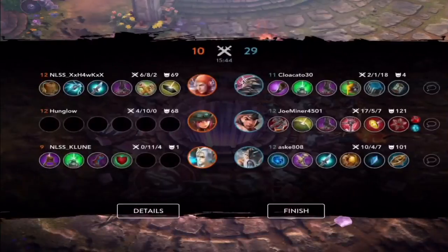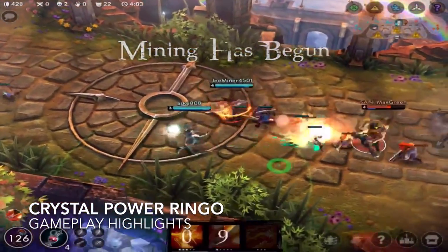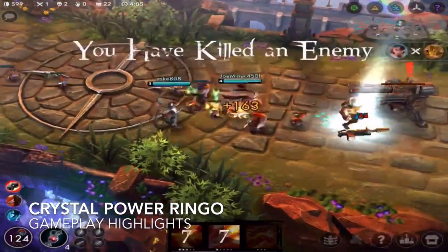My recommended final build for weapon power Ringo would be: Sorrowblade, Breaking Point, Tyrant's Monocle, Aegis, Journey Boots, and Atlas Pauldron. Let's take a look at some crystal power gameplay.